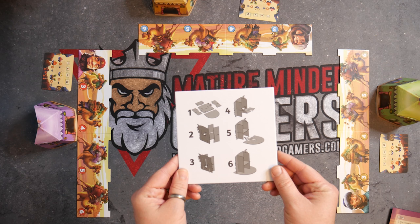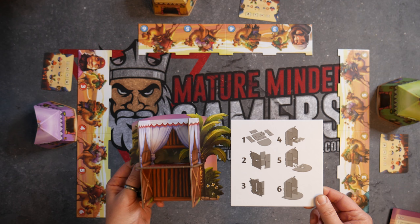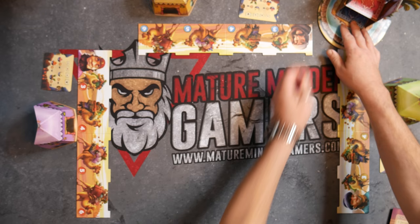Step two: assemble the tower and place it near the play area. The assembly instructions are included on this cardboard piece here. The pieces all go together fairly easily, and you'll also have this piece here on the bottom, which is going to be set near the play area itself.